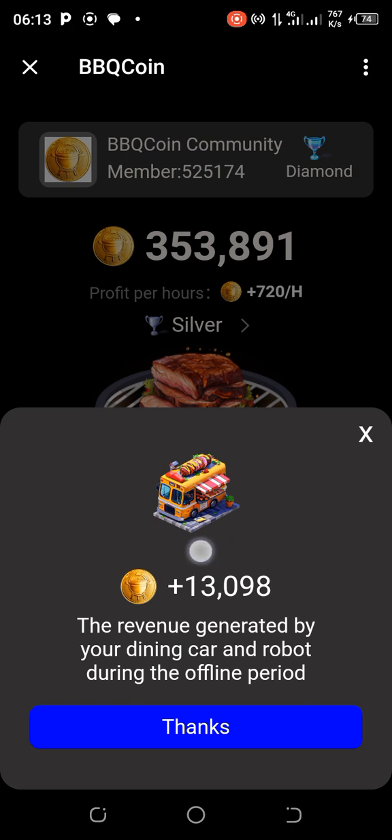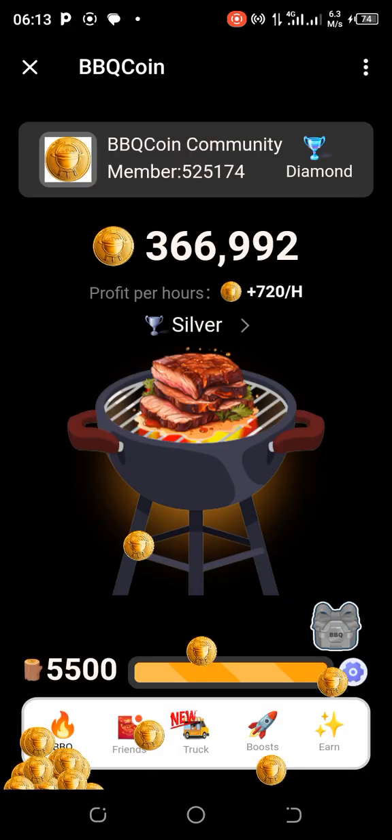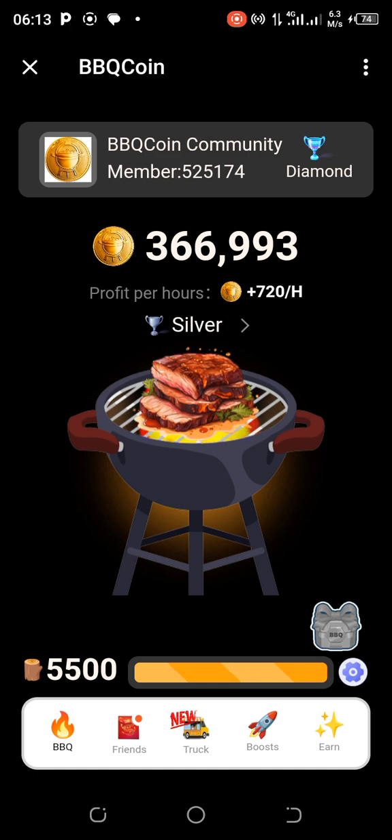What you see here is 13,098 barbecue coins — the revenue generated by your dining car and robot during the offline period. I'll show you how to activate this. So this is the barbecue coin; I currently have about 366,994. I'm on the silver level and my profit per hour is 720 per hour.